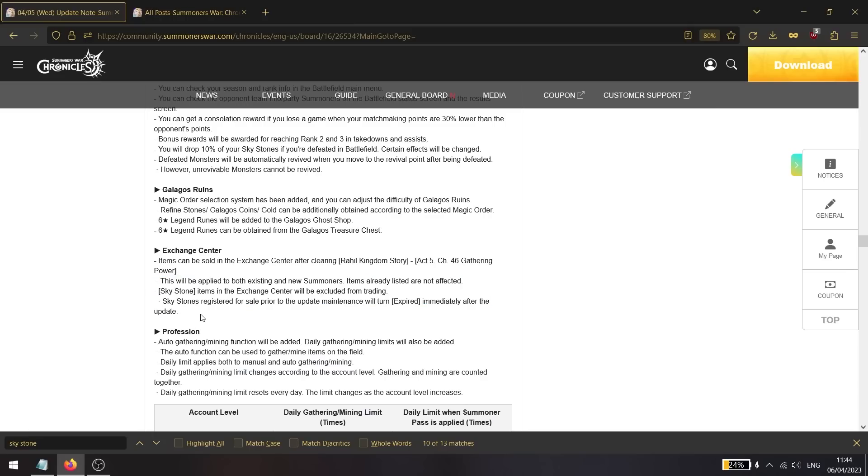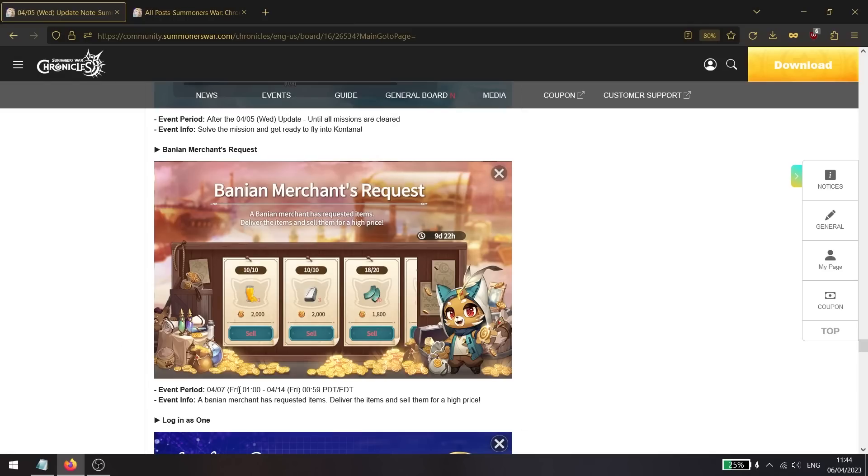Sky stones are no longer available to be listed on the exchange center. This means buyers will have significantly fewer ways to acquire sky stones, and sellers won't get as many gold orders. However, to compensate, the developers are adding different ways to acquire more sky stones in the game.